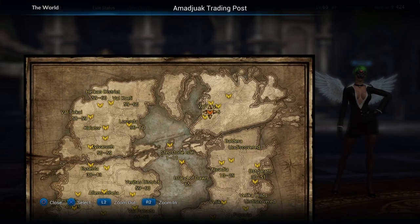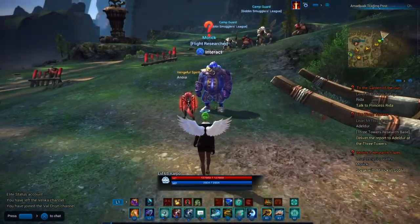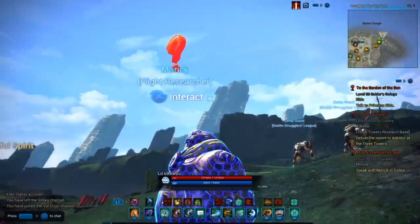Right under High Art is the Adjunct Trading Post. You want to head on over there if you have elite or buy a scroll. If you're playing through the game you will eventually get there.